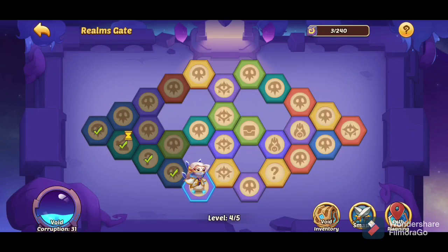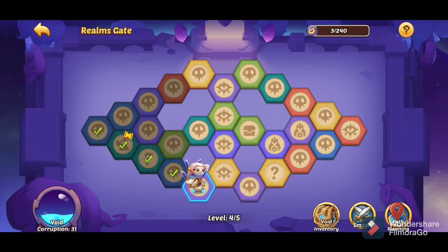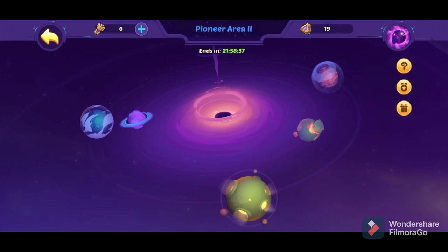Basically what you want to do to farm the realms gate and get almost two times as much CoT and almost two times as much stellar as before: make sure you one-shot every single wave. If you can beat it in one try by lowering 10 VC, as long as you can beat it in one try you're going to be getting so much more resources. A lot of people smash and just leave it, but you want to beat it one try for all of them. Bosses are harder — you don't want to smash through them on the same VC you used for regular waves.